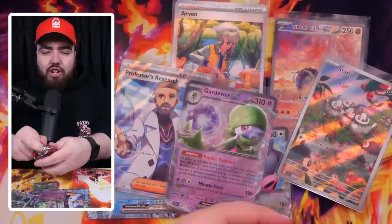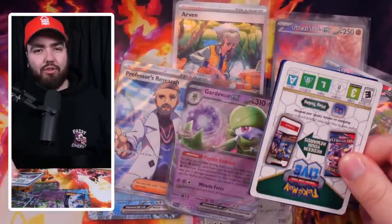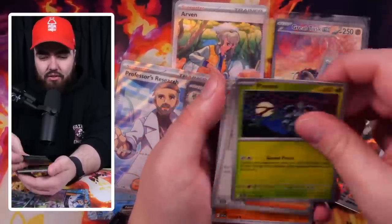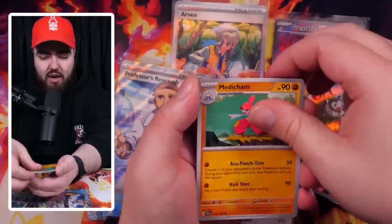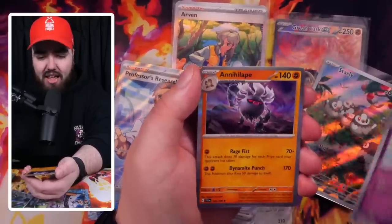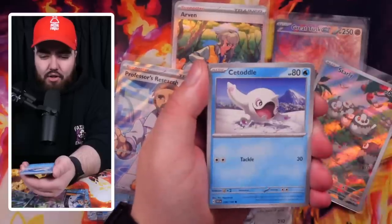Even though we've stacked all these cards on the table, there's still more to come. Next pack: Rare Candy, Fido, Dedenne, Pineco, a Penny, Medicham, Quaxwell looking so dapper, Capsychid, Floette, and an Annihilape Holo. Then: Houndour, Setsoodle, Magikarp, Magnemite, Floatzel, Miriam — trying to get a special art out of that — Lucario, Rock Chessplate, a Palpad Reverse, and an Arboliva Holo.